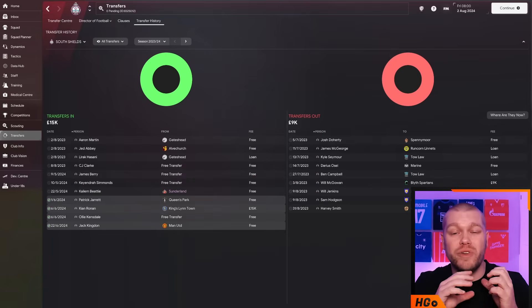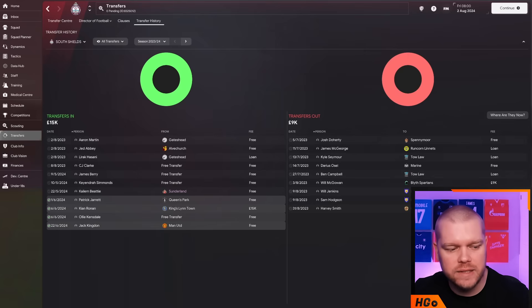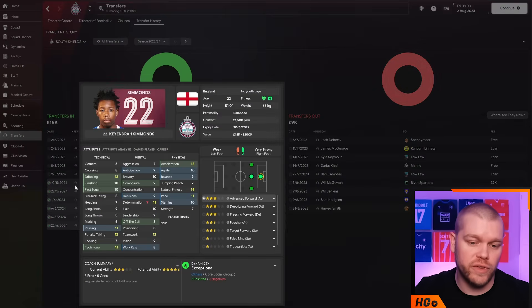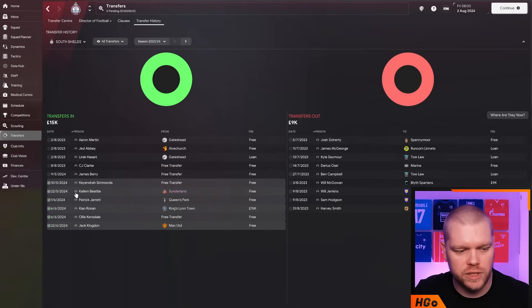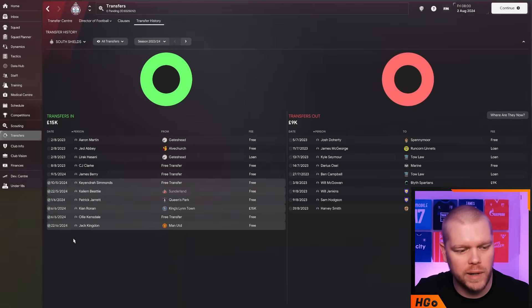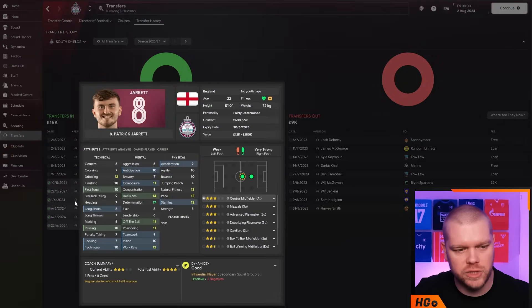Transfer update for season two: we've kept the core together and added a couple of players. We picked up Keandre Simons towards the end of last season - he looks very good for this level with 12 pace and 11 acceleration. We've also got Caelan Beattie, a former Sunderland man, coming in as a fullback option on the left-hand side at 6'2". We signed Patrick Jarrett from Queen's Park in Scotland - a very good option for the central attacking midfield position with 12 dribbling, 10 finishing, and 10 first touch.